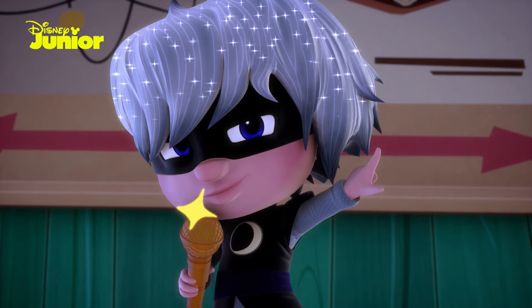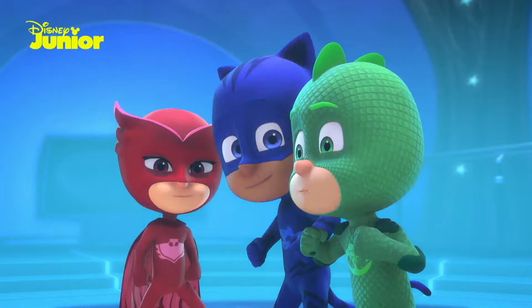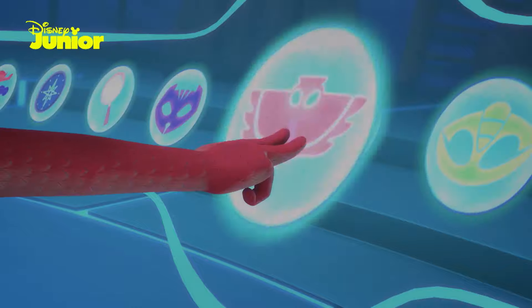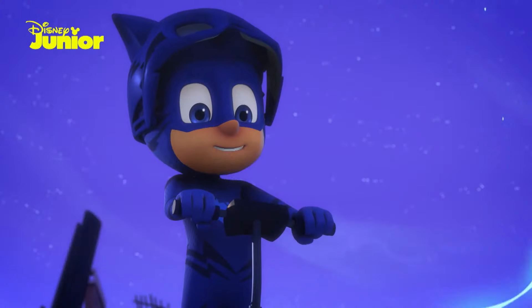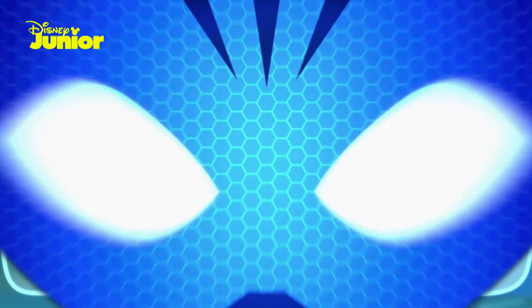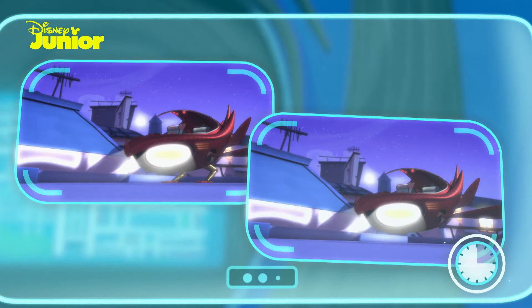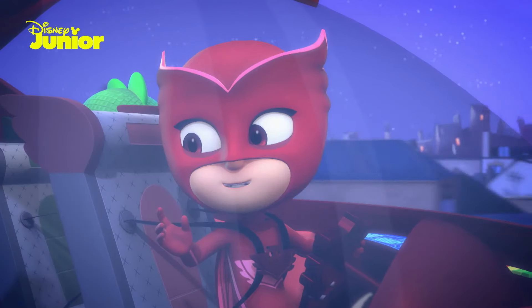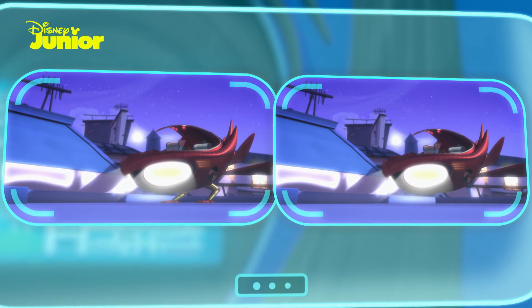Luna Girl has stolen a golden microphone and plans to use it to annoy the neighbors. Oh no! Quick, after Luna Girl! The fastest way to get there is in the owl glider, but we'll need to find the missing part first so that we can fix it. With my flying skills, it'll be easy. Take a look at these pictures. Can you tell us which part is missing? Have you found it yet? I've been looking all over for it! Not to worry. Let's have another look to see if we can find it.